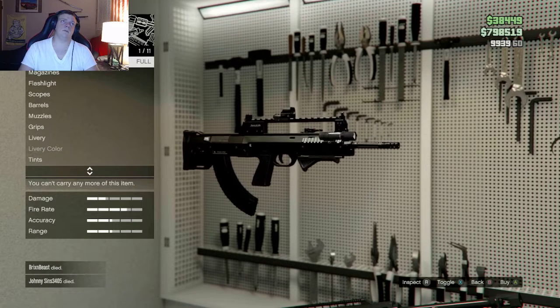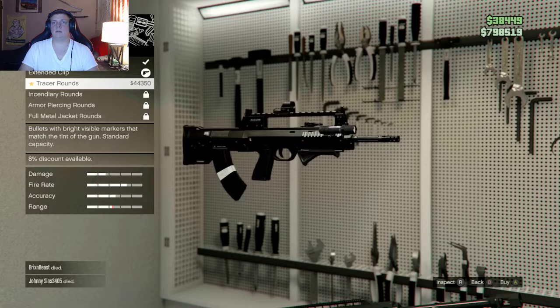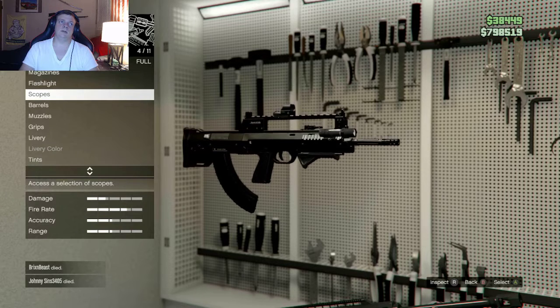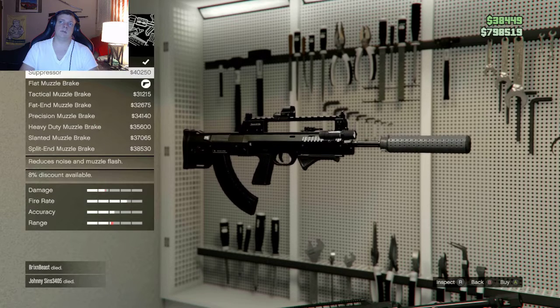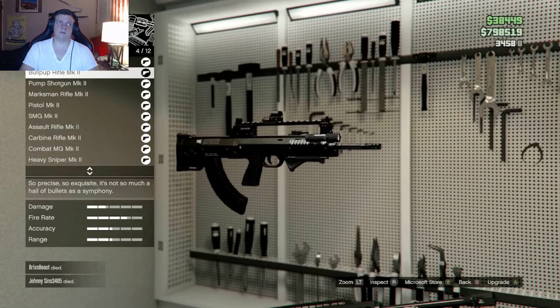Next is the Bullpup Rifle. Same thing — white on the magazine means tracer rounds. You can add the flashlight, different sights, different barrels, different muzzles, a different grip, livery, stuff like that.